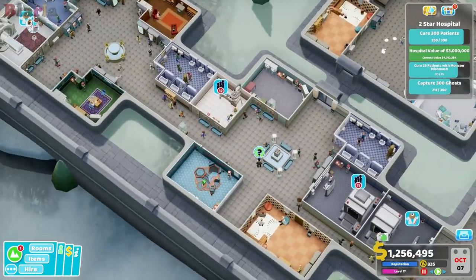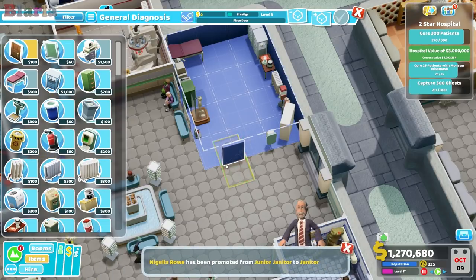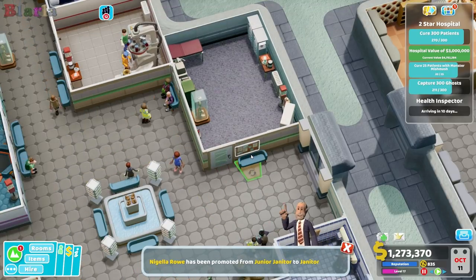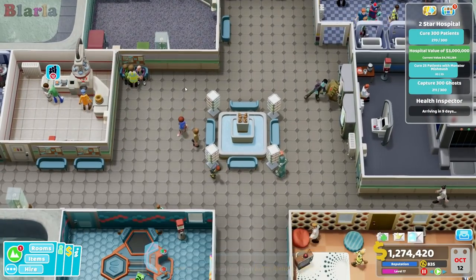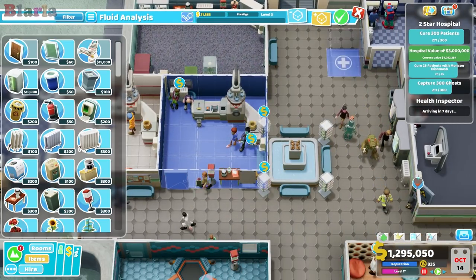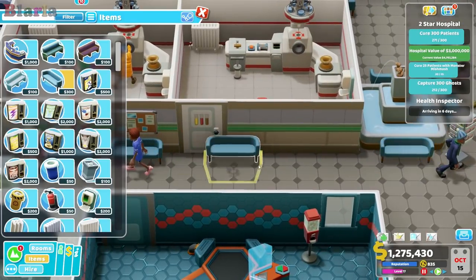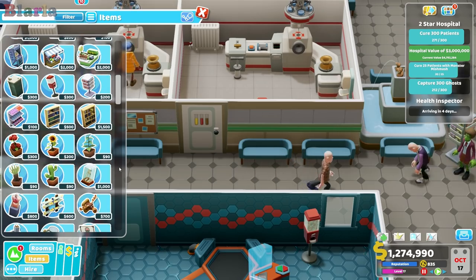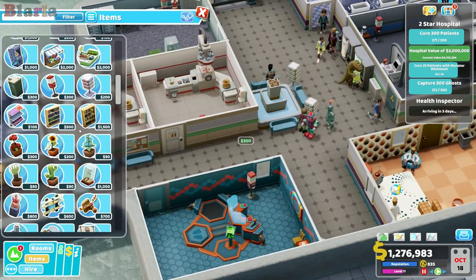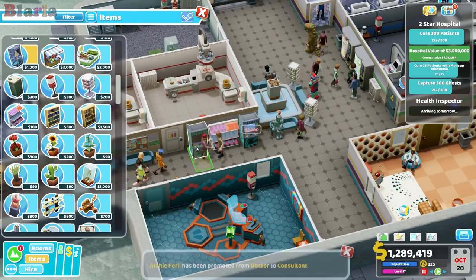We should build another one of these diagnostic rooms - but where? We might edit this existing room, move things around and we'll move Benny around here as well. I wish I could pick up this whole thing and move it. We're going to copy this and stick it here. Let's put a couple of Benny machines in here - lots of Bennys! We've got drinks machines over there - let's put in a little bit of extra entertainment on either side.